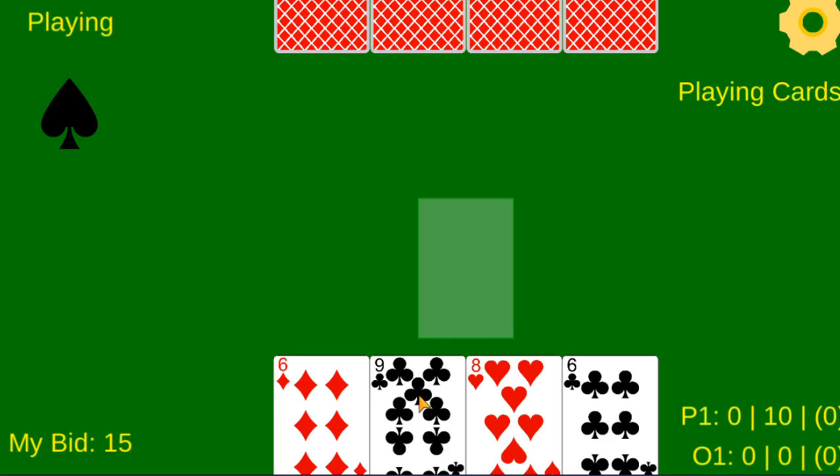Trump beats non-trump cards, except for the ace of hearts. The ace of hearts is special — it cannot be beaten. You must follow trump suit if you have trump in your hand, unless you have a 5 or a non-trump card. Holding out on playing the 5 of trump is called Reniji.